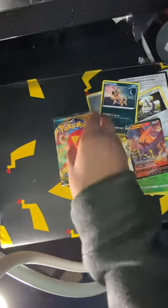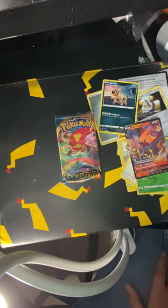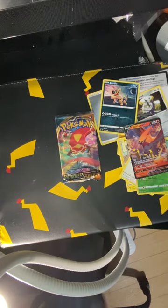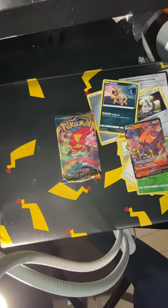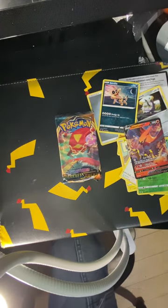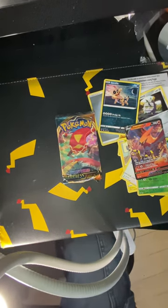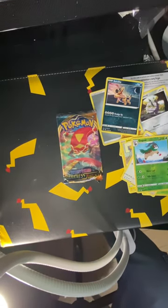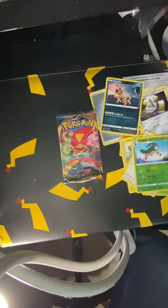Now we've got Darkness Ablaze. Darkness Ablaze has the Dynamax Charizard, and I think it's also got a Charizard V. But the pull you want to get is the V-Max Charizard. Any Charizard is nice, but that's probably the best card you can get out of this set.